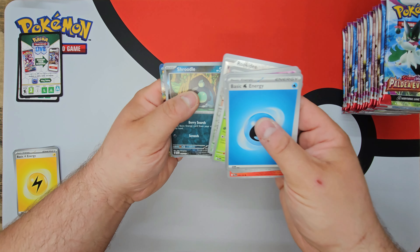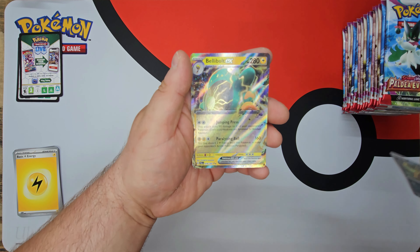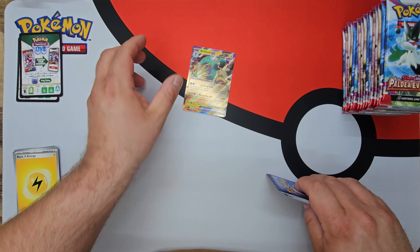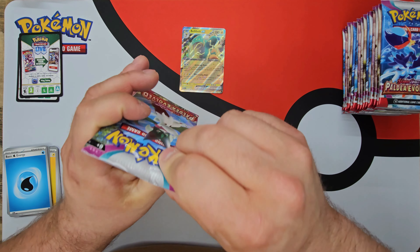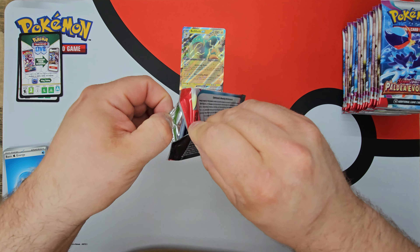Rookie D, Schrudel, and a Belly Bolt EX. Absolutely sick artwork. Hopefully we just continue these insane pull rates. Maybe I could finally be like all the other people on YouTube getting insane pull rates on their first booster box.